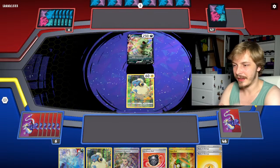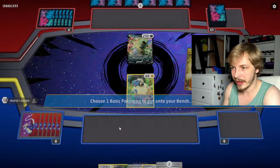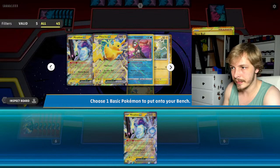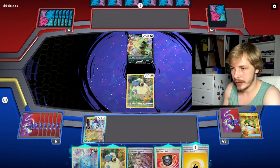I guess we get Greninja and try and draw into something. What did we just get? Maradon — gosh, Maradon is so freaking strong! That is absolute insanity, Maradon's so strong. Instead of drawing cards we just get Maradon — all right let's get Maradon. Maradon's so strong it's crazy. Tad Bulbs too.